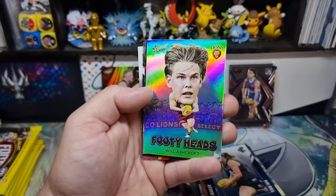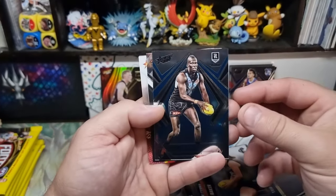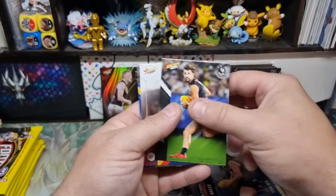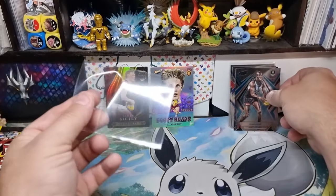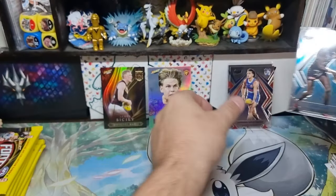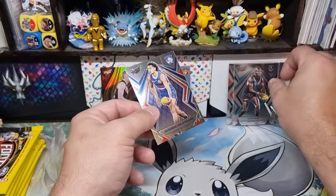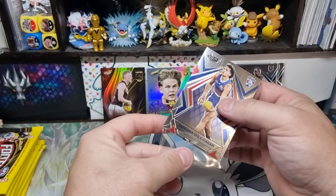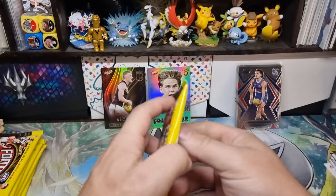We've got our footy heads. That's Will Ashcroft. We've got Alia Alia. And here's a little Moog there. It's really hurting me to not sleeve these up. They've got the sticky film on them — that's why I've always sleeved them. I don't know if there's a single person that would be peeling the seal off it. Seems kind of crazy.